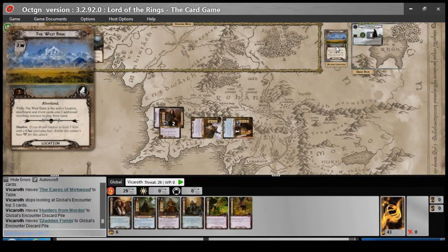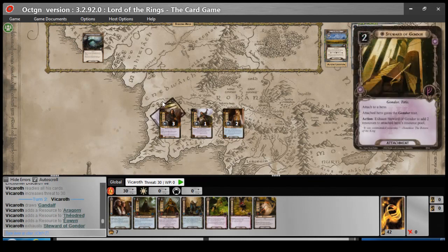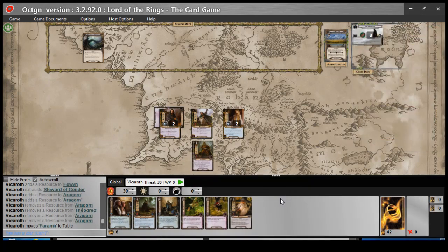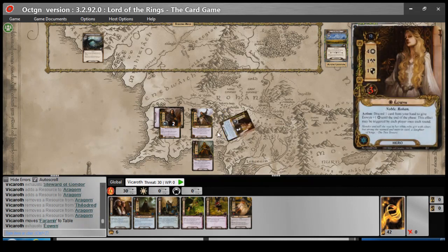Control in. I've got the money. I will go ahead and pay one, two, three, four — drop down Faramir. I've got some more money to use, I'm just wondering. I might want to save all that. So let's go ahead and quest.